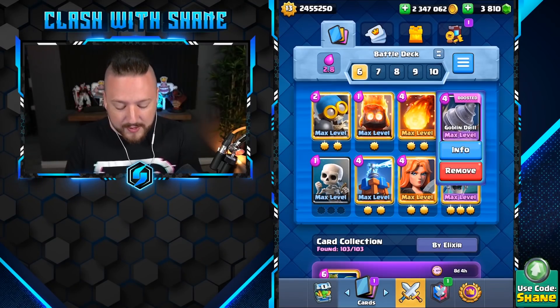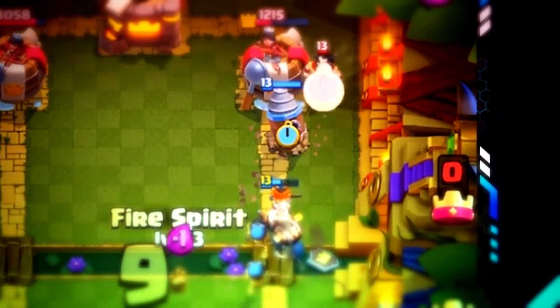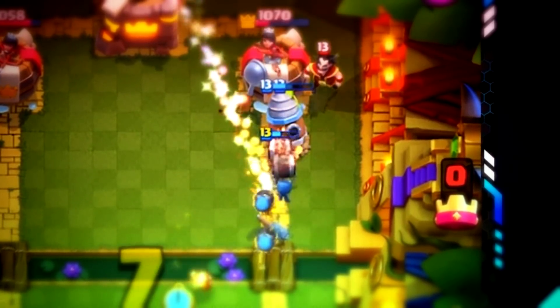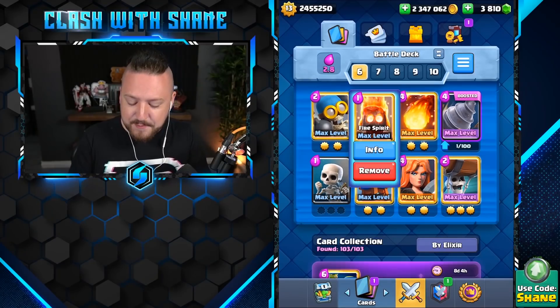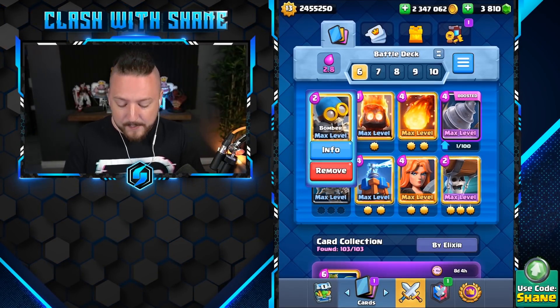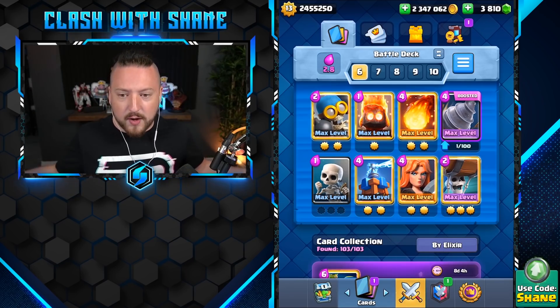Obviously the Goblin Drill and the Wallbreakers are very punishing cards, but both are very low in elixir cost, giving this deck the ability to maintain constant pressure throughout an entire game. You have the Fire Spirit for area denial and cleanup, Bomber, and then Valkyrie to tank the heavier units. Overall, a very fun strategy in Clash Royale.